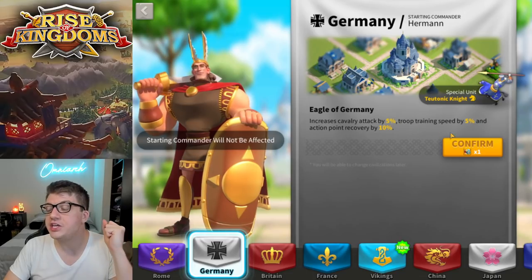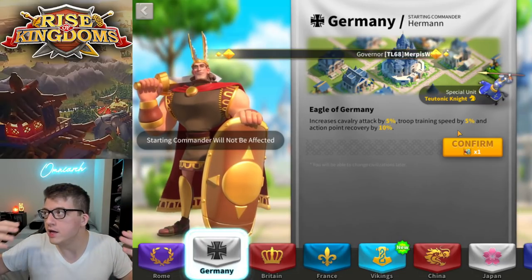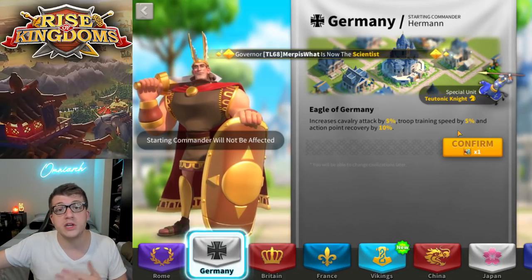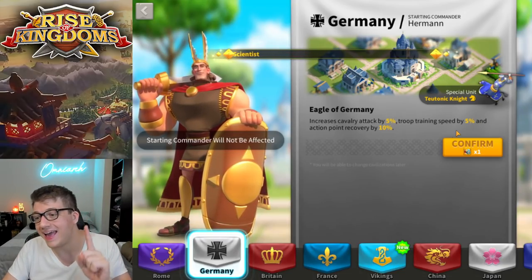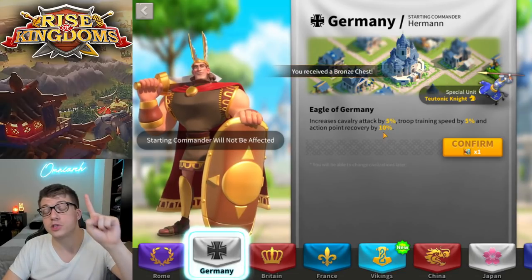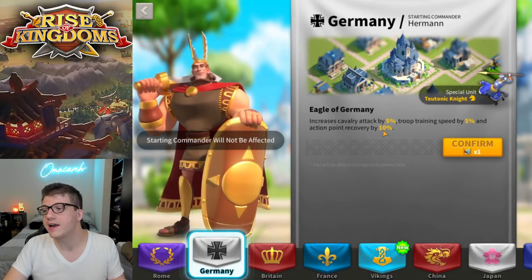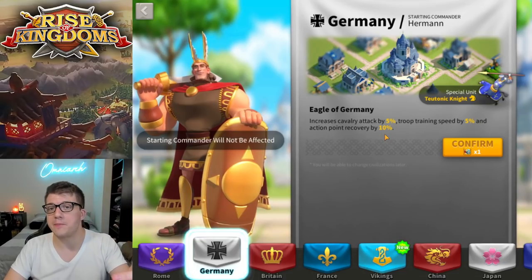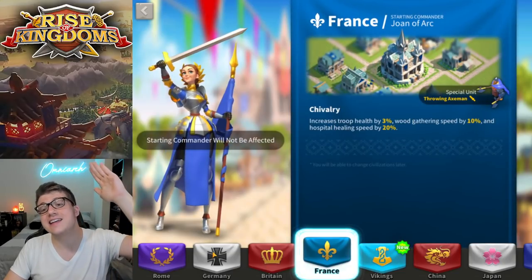Germany is another honorable mention. You get 5% troop training speed, which adds up over time — especially for free-to-play players who can't just push mightiest governors constantly. The biggest reason to pick Germany is the 10% action point recovery, which is absolutely game-changing if you take advantage of it. If you're active and logging in multiple hours a day, Germany is the way to go as a free-to-play player.